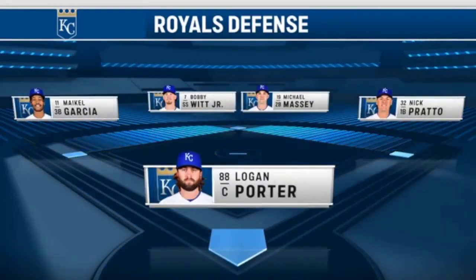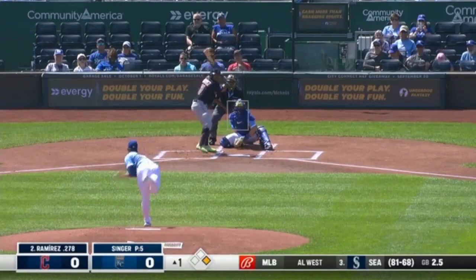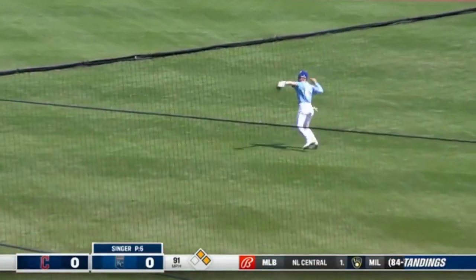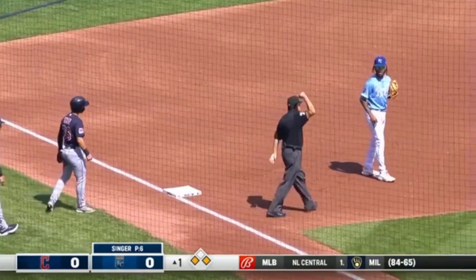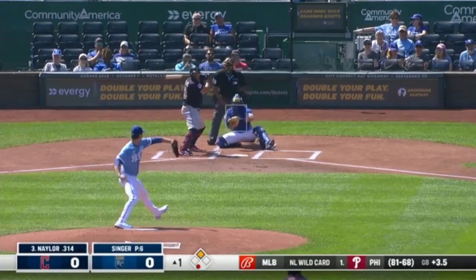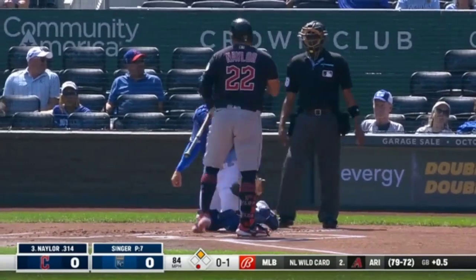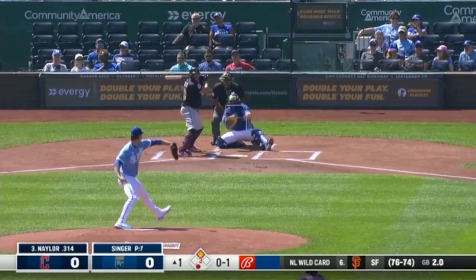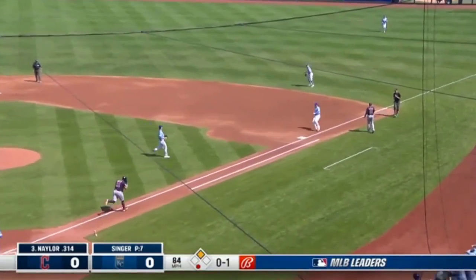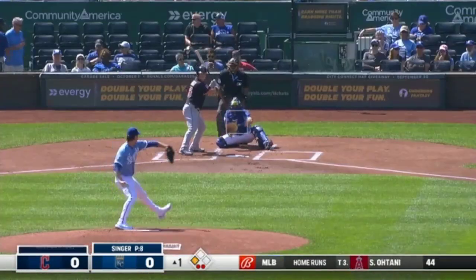Balls from gap to gap and then the infield — that airtight left side of the defense led by Michael. Quan turns and he's in the throw. It's an absolute cannon to third base. Michael Garcia slaps it. No balls, one strike on Naylor. Right side again, this time Massey is able to cut it off. Naylor is out and finished strong after that.